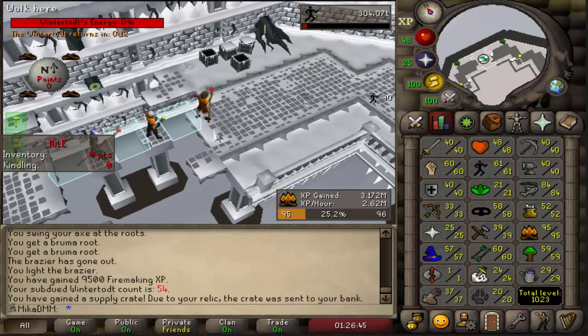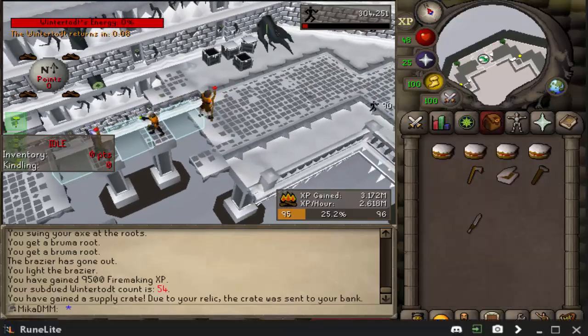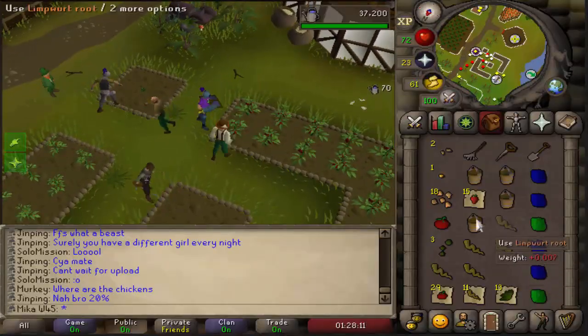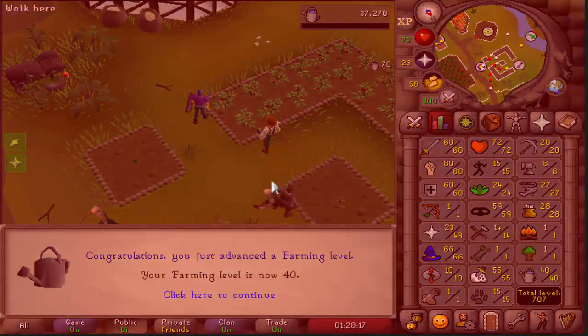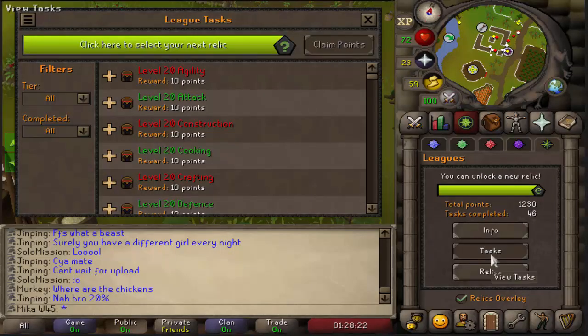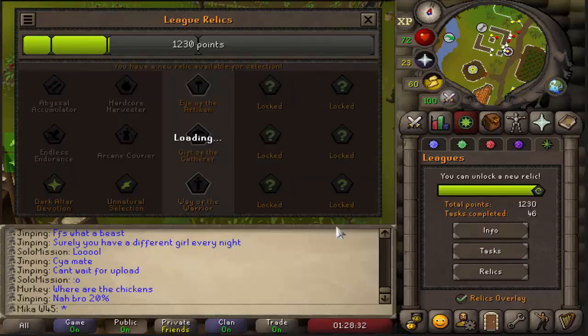Meanwhile on the main account, we're almost 62 Agility and almost 96 Firemaking — things are looking very solid. Actually, I do not think training Firemaking and Woodcutting will be necessary, because I'm going to get 40 Farming just like so. Now if I take my tasks and claim my points, I can select my new relic. We already know we're going to go with Way of the Warrior, but on my main we went Eye of the Artisan. It's either one or the other — Way of the Warrior.